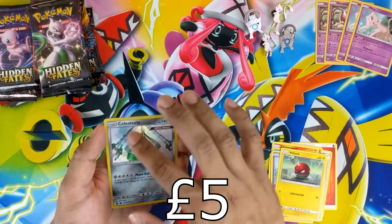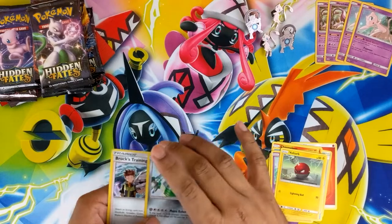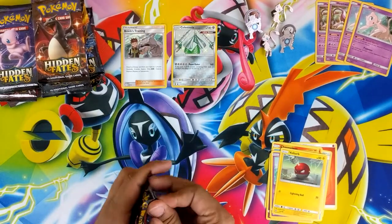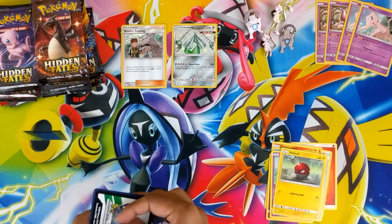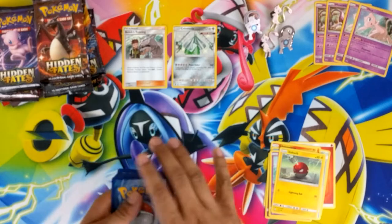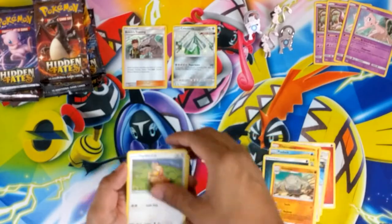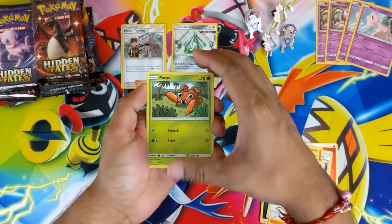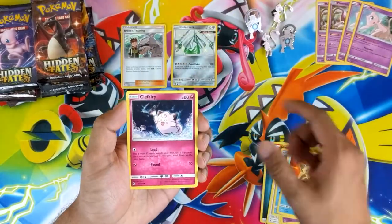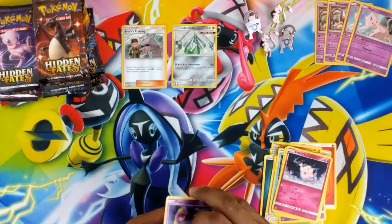Shiny Celesteela — kind of textured as well — and a Brock's Training Hollow. That's pretty nice first pack magic. Celesteela, Ultra Beast. Then Drowzee, Jynx, Graveler, Farfetch'd, Paras, Ekans, Psyduck, Staryu, Clefairy, Reverse Ekans, and Regular Rare Bill's Analysis.